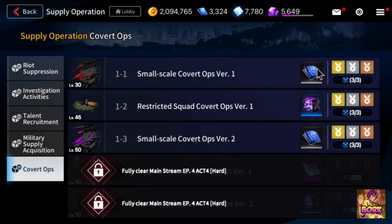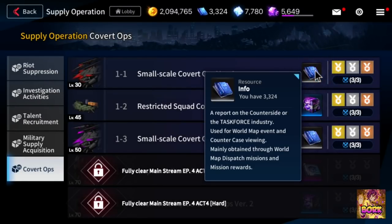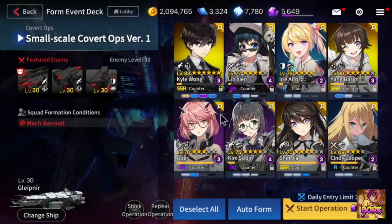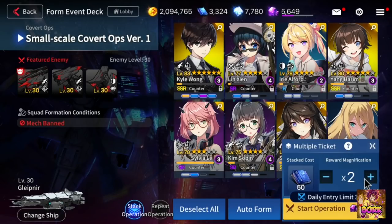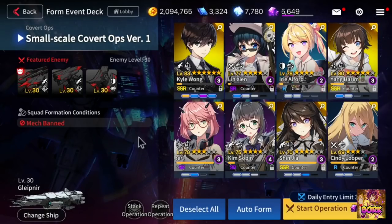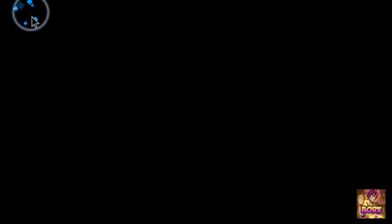Go here into the operations section — if you go into covert ops, this is going to be an important place to get info. Info is going to be used for skill ups and for stack operations. Once you three-star a stage, you can essentially do multiple runs at once, which is very important from a time-saving perspective instead of doing repeat operations. Make sure to do stack operations — it's a great way to save a lot of time.